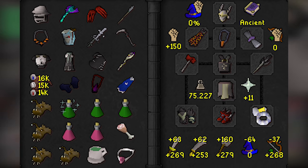Once 30s are dealt with, if you have spec regenerated before Maiden dies, you can switch into melee gear and throw a Chally or Claw spec at the boss. When she's done, go back through the gate, pick up your food, and move on to Bloat. Make sure to equip your Salve Amulet at this point. There are quite a few techniques you can employ when fighting Maiden to improve kill times.